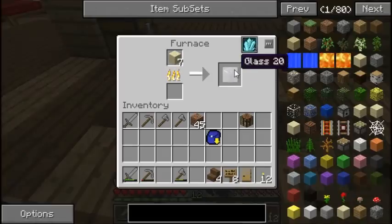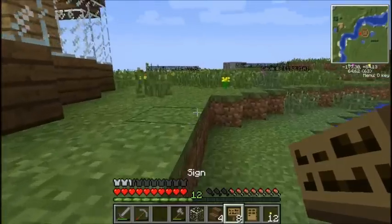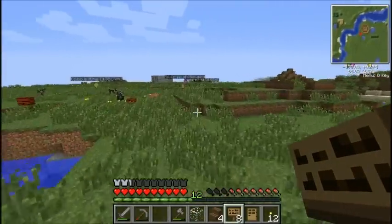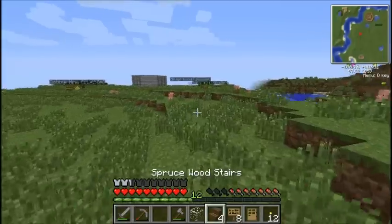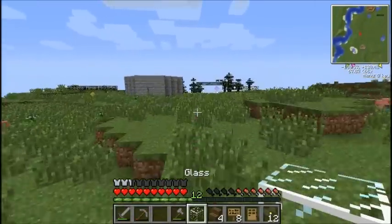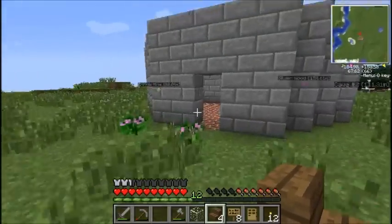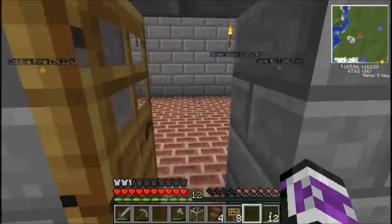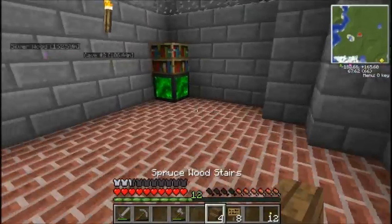Let me grab this piece of glass. Okay, I have my piece of glass, a door, some stairs, and a sign — well, eight signs. Ready to head back? I'm already there. So does mob griefing make it so zombies don't bust down doors? I doubt it but I don't know. Then again, we are only on normal difficulty so it won't.